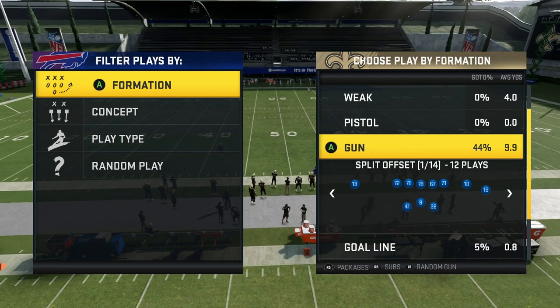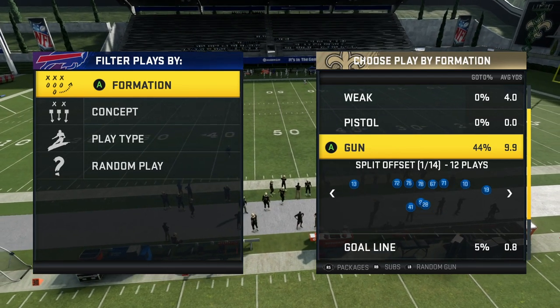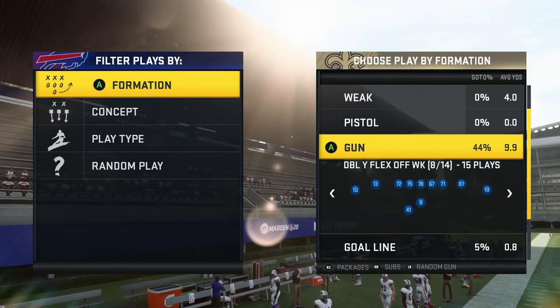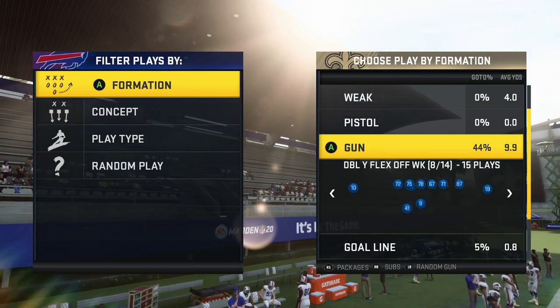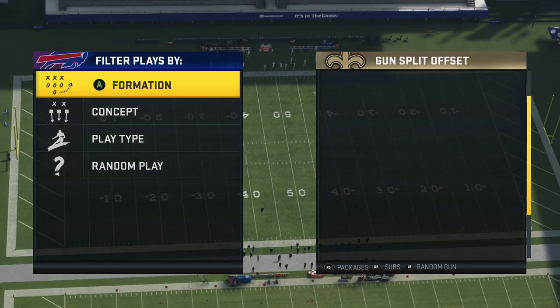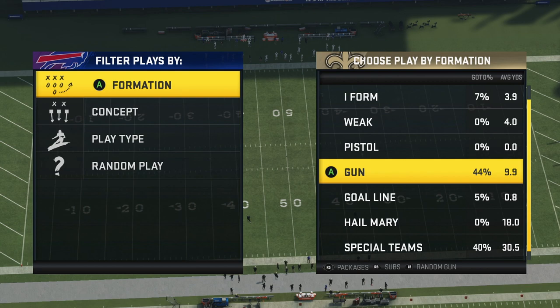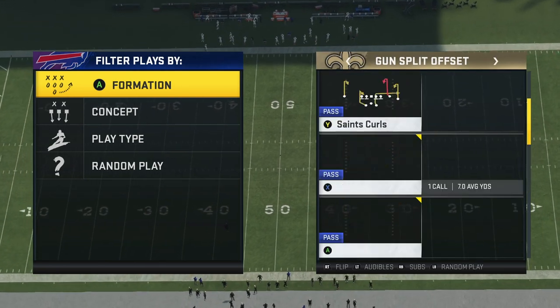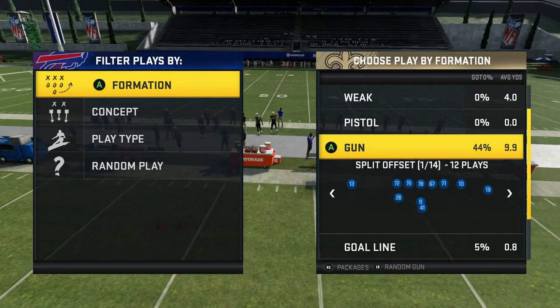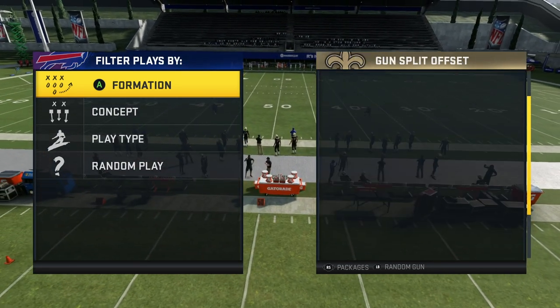For this part of the ebook, I'm going to be showing the gun formations: Split Offset, Y Off Trio Weak, Tight Offset Tight End, Bunch, Tray Open, and Tray Y Flex. This part is more focused on passing, although there will be some good runs in there as well. The next part will be more of a ground-and-pound running formation.